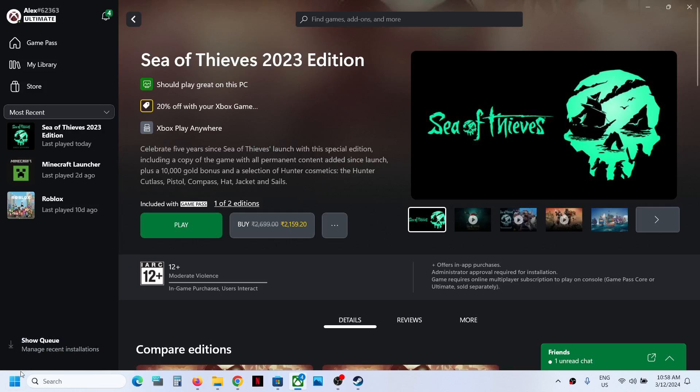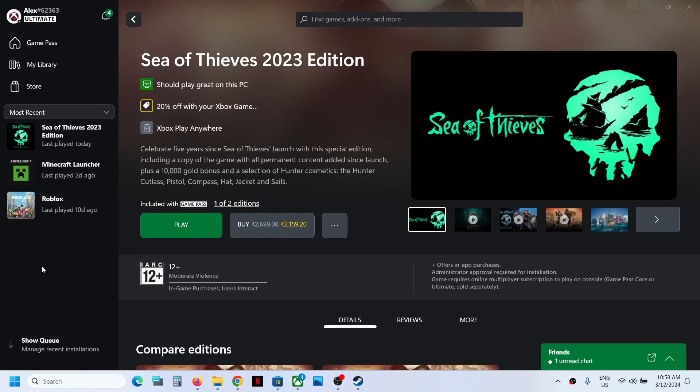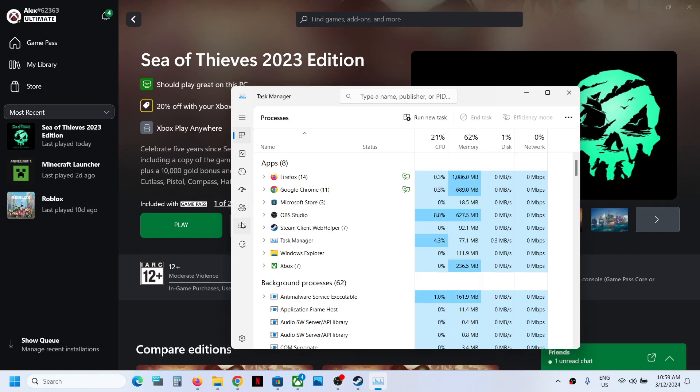Once you close the game, right-click on the Start menu and then click on Task Manager. Now go to the Details tab — you can see the three horizontal lines here. In Windows 11, this is the Details tab. In Windows 10, you will find the Details tab somewhere on the top.